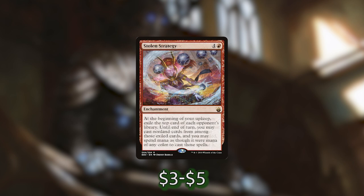Then we've got Stolen Strategy, which at the beginning of our upkeep exiles the top card of each opponent's library, and until end of turn we can cast non-land cards from among the exiled cards spending mana of any color. At the beginning of our turn, getting to theoretically draw three cards and deny those three cards from our opponents is a super powerful enchantment, although it is a little bit expensive mana-wise.